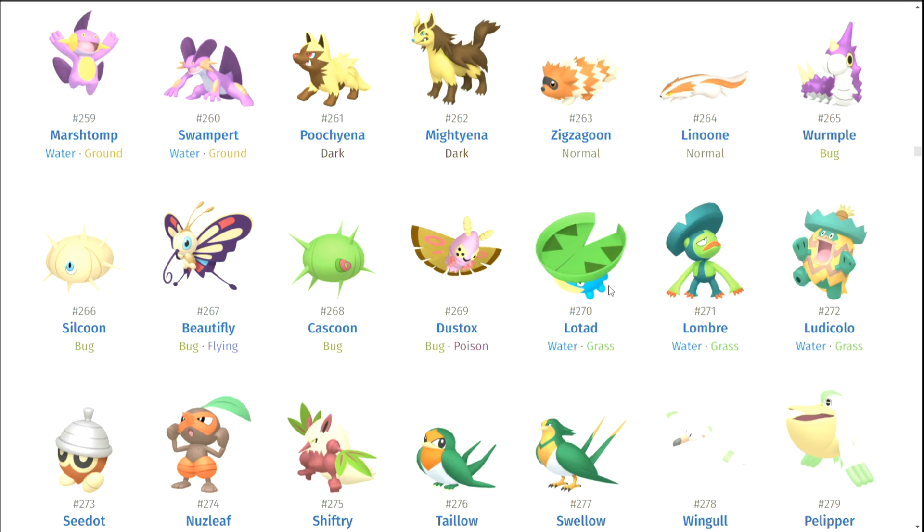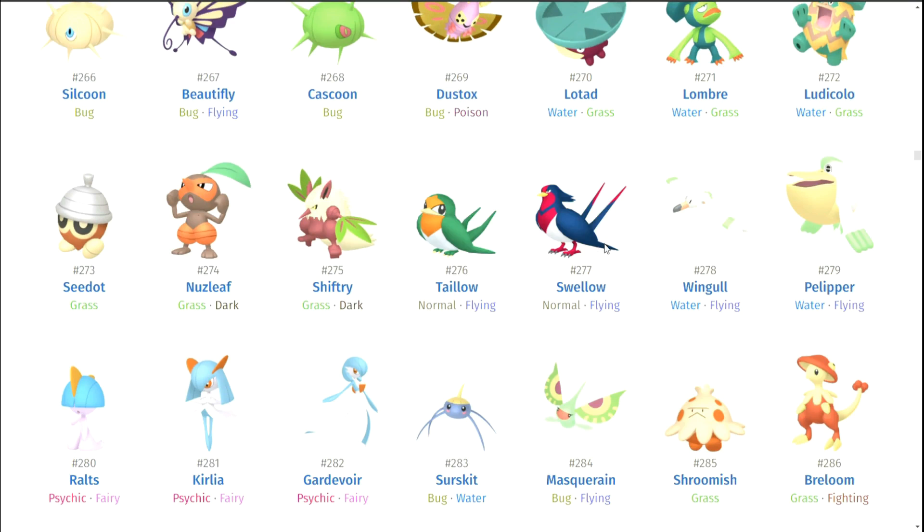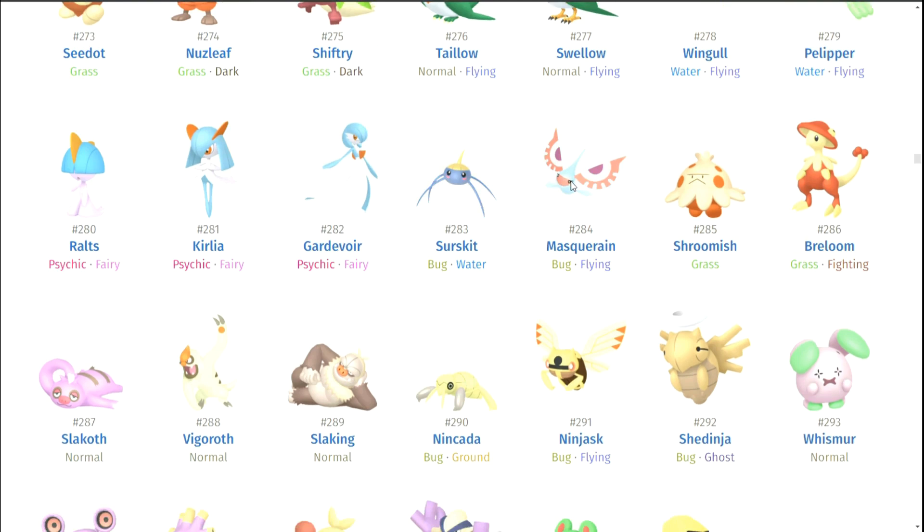Lotad, Lombre, and Ludicolo — pretty good shinies. I feel like if you get them you'll feel pretty okay with getting a shiny Pokemon. Seedot, Nuzleaf, Shiftry — pretty okay as well. Taillow and Swellow. Wingull and Pelipper — I'm not the biggest fan. I love Pelipper but I don't like the green; it just looks weird. Ralts, Kirlia, and Gardevoir — I do like them a lot. The blue looks pretty cool. It's a matter of deciding what color of Gardevoir you like most between the blue or green forms.